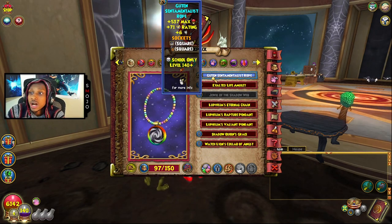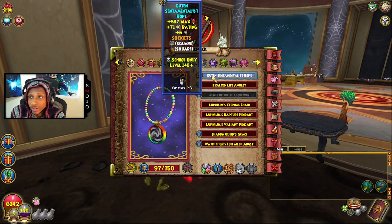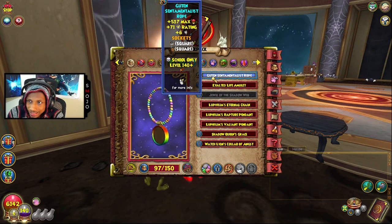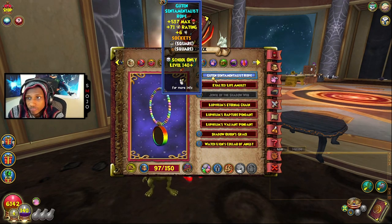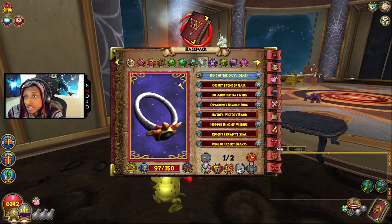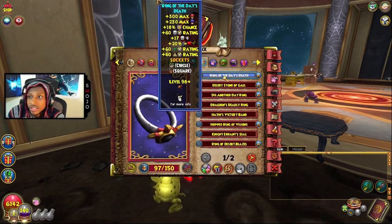I'm also rocking the Rock-hard Heart still as a theme, which you can get from Colossus Boulevard by farming King Globb. For my amulet, I'm rocking the Guten Rope, which is the amulet from Karamelle. I think there's a better one out there that gives 7% universal resistance. It varies per school — ice is around 8%, fire is probably around 5 or 6% — but the Karamelle amulet is definitely the one I'd go for when it comes to resistance.